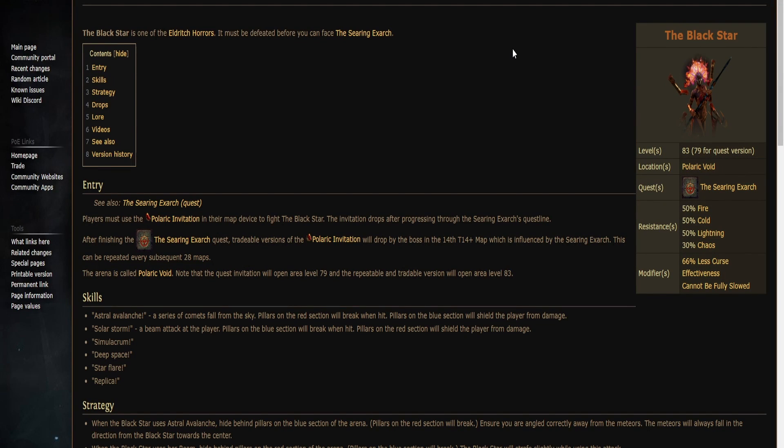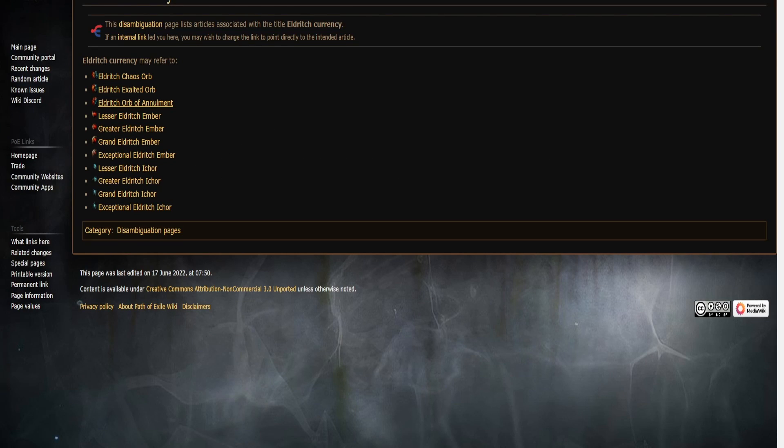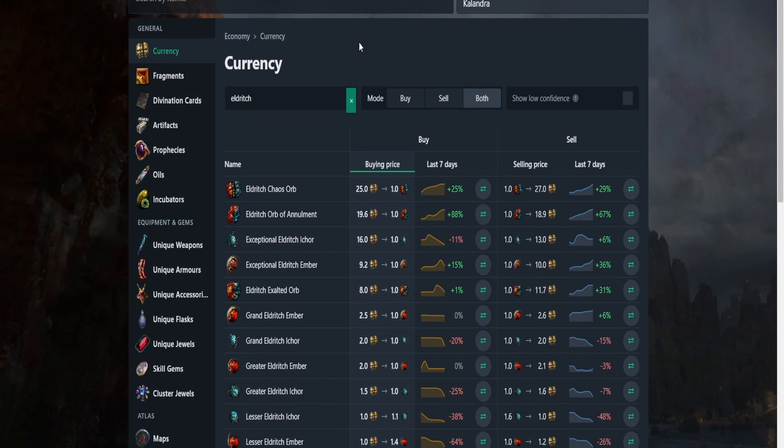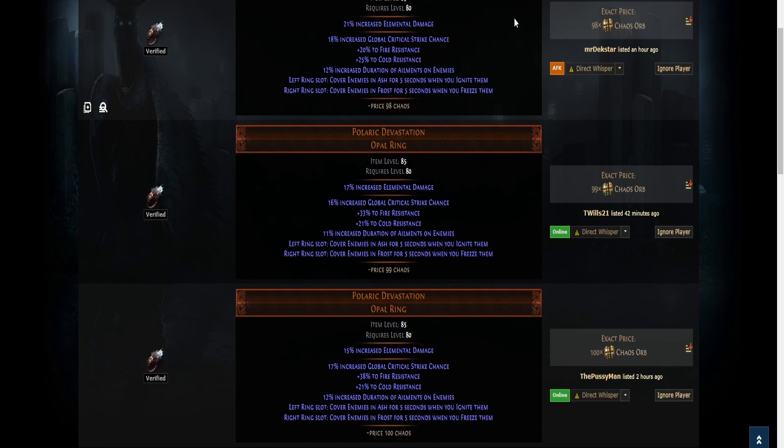In this video I wanted to let you know how you can farm the boss the Black Star and make really good currency farming him. Why the Black Star? His invitations currently cost 5 chaos orbs. He drops high value eldritch currency — for example eldritch chaos orbs are currently sold for 27 chaos orbs, and eldritch orbs of annulment are currently sold for around 19 chaos orbs.